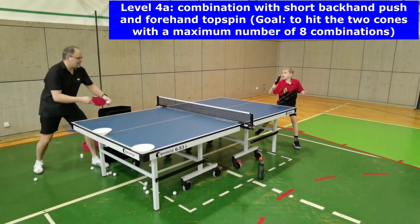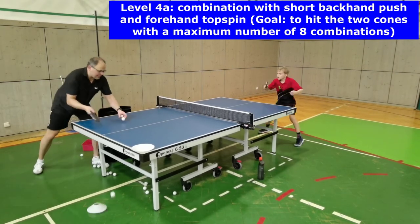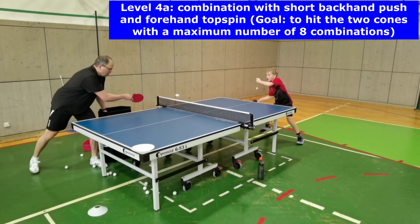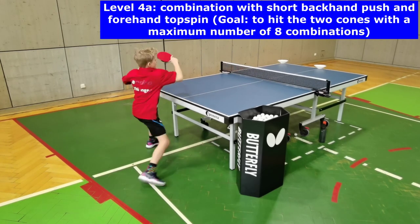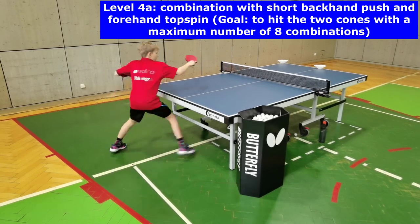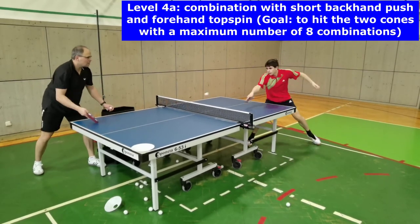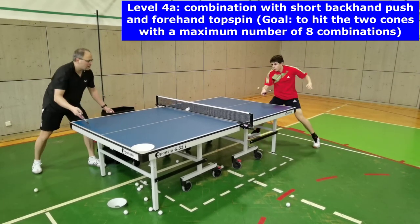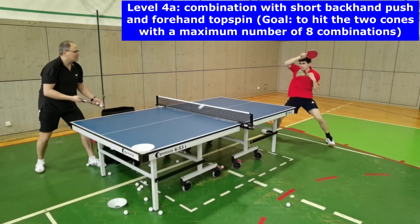In level 4, players have to pass the short backhand, long forehand combination. Players start from the ready position with a single step into the short backhand side, play a short backhand push into the middle of the table, push back into the ready position, then jump sidewards or sidewards backwards into the forehand side to play a powerful forehand topspin with a good weight transfer from the right to the left foot. Pay special attention that players stand in the forehand side before the contact point of ball and racket.